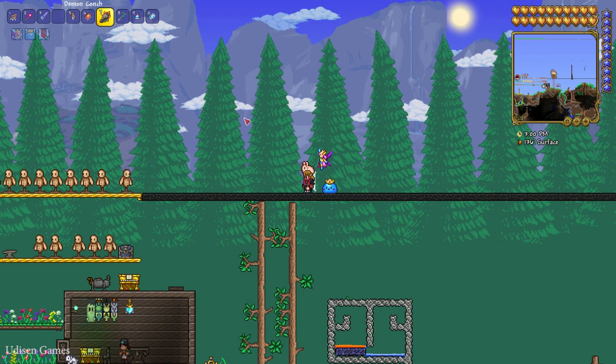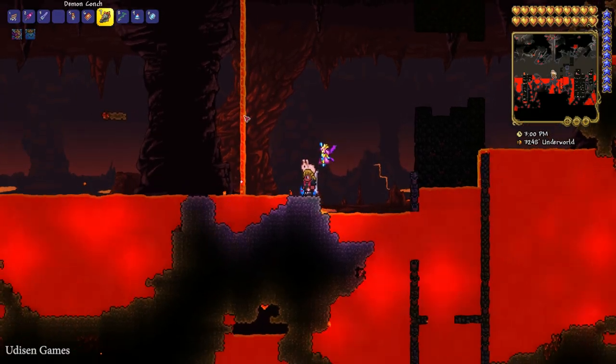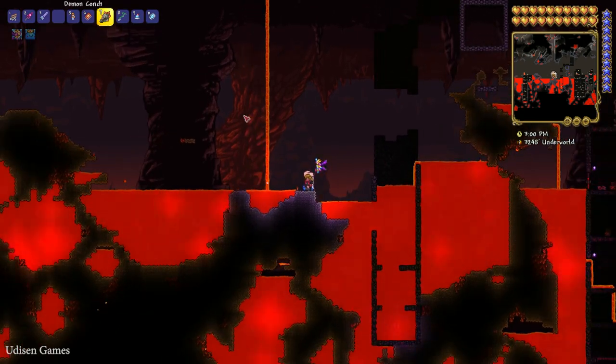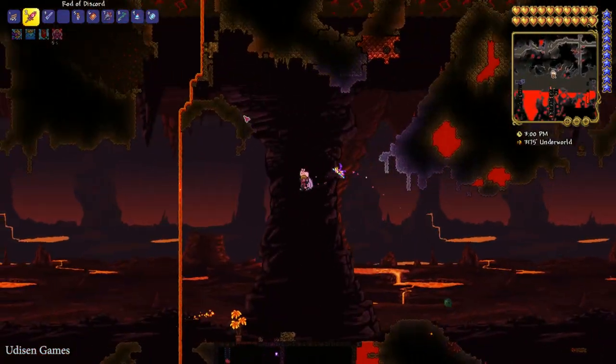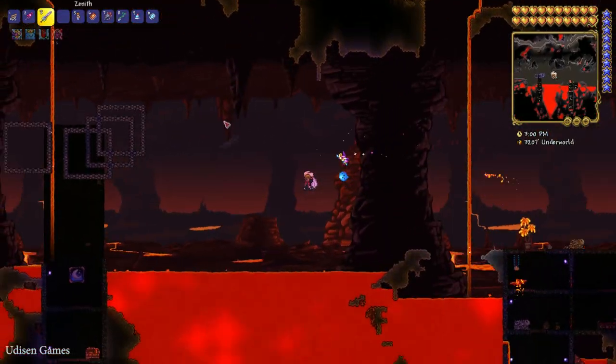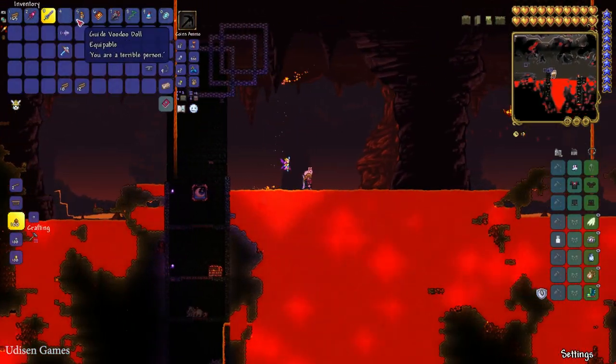Step number one: go to the Underworld, which you can find at the bottom of any map. Once there, fly around and kill different demons. Very rarely, a demon can drop the Guide Voodoo Doll.